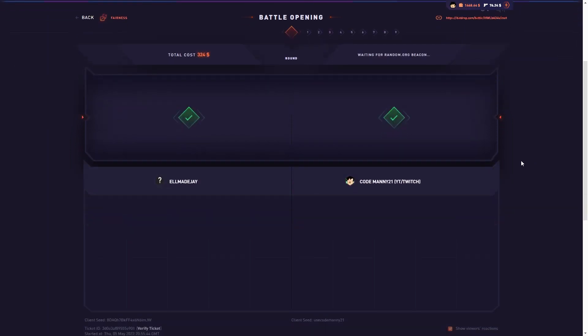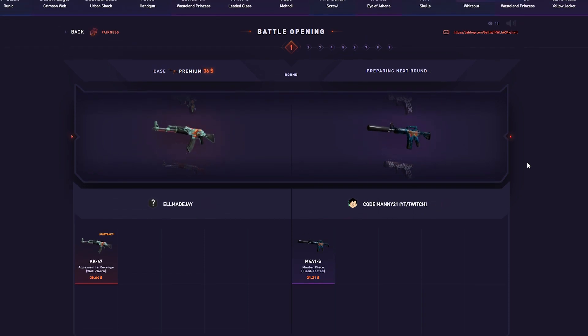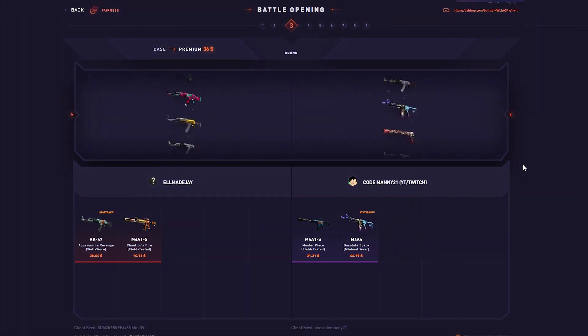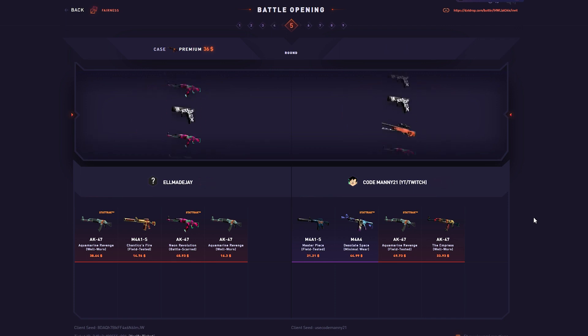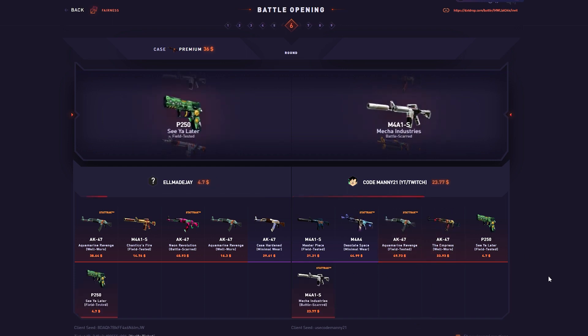This guy posted like nine premiums — he cooked us last time but let's see if we can pull through. So far rated down, very bad man. Come on dude, just give me a howl. Maybe I think there's a Dragon Lore in here too, probably. Oh that's a howl right there! We gotta keep pulling these like $40 to $50 items.